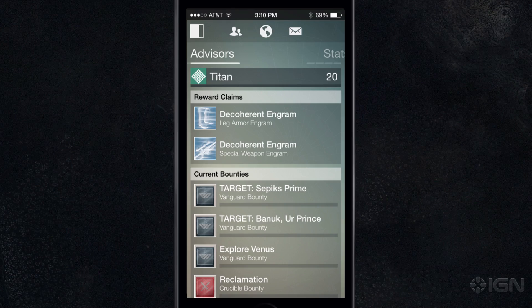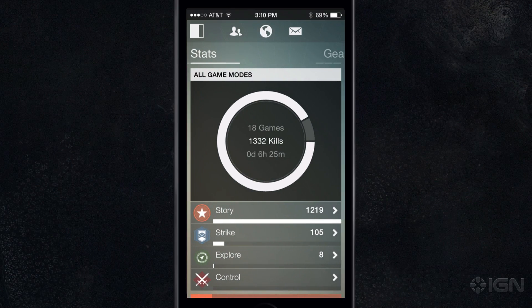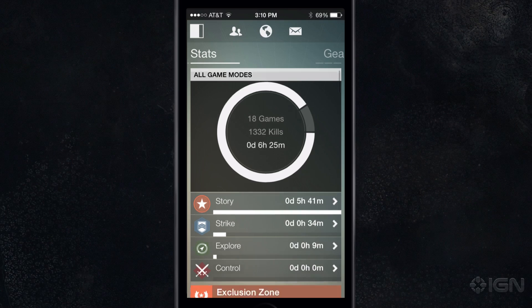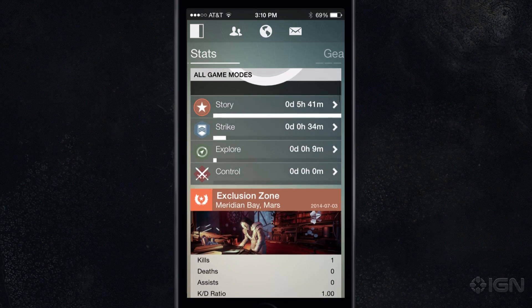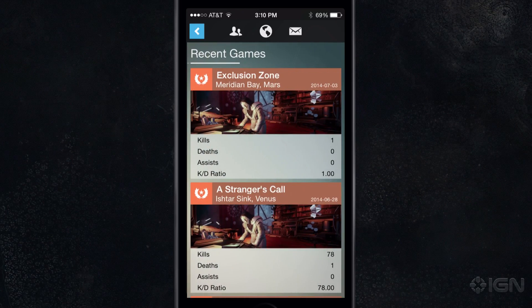What else can we see in the app? One of the things we really wanted to focus on — if you know about Bungie and Bungie games, there's a lot about stats on all of our previous games. So that's definitely going to be a big focus of the app as well. Being able to see a number of games, a number of kills broken down by type — this particular character has been playing a lot of story missions. Here's the game history of all of it.